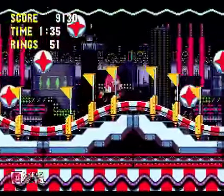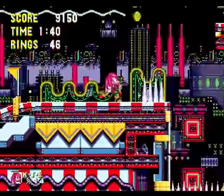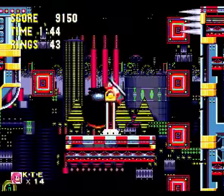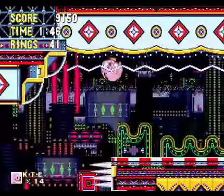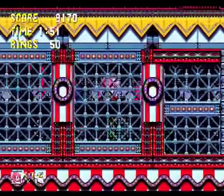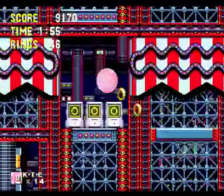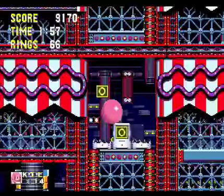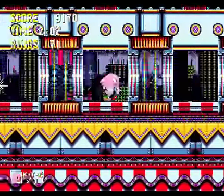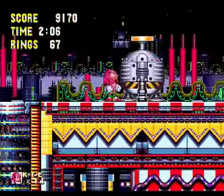Keep going straight here, avoiding the bumpers if you can, but if you want you can go for the extra points. Take this cannon up and you'll be onwards to the animal prison. Like I said, it's a fairly straightforward level. Past the cannon, you have no real enemies or traps. Just drop, keep going straight, and go up. Voila — the animal prison.